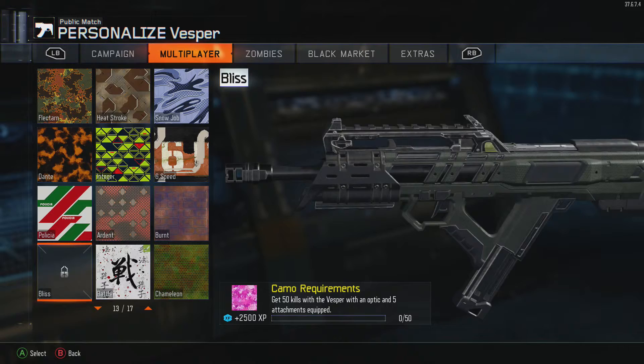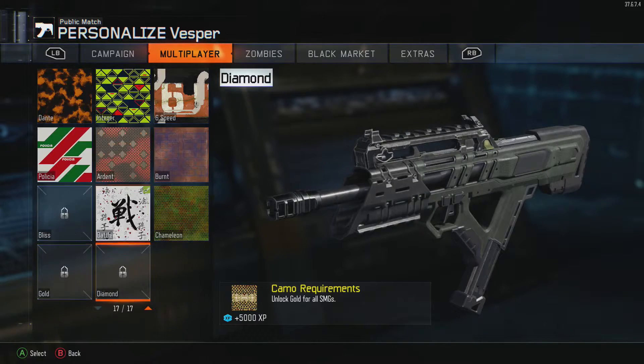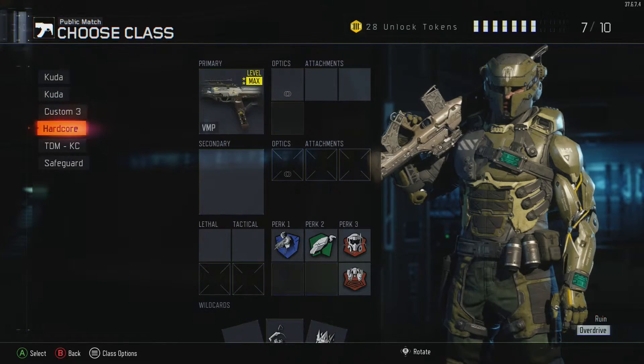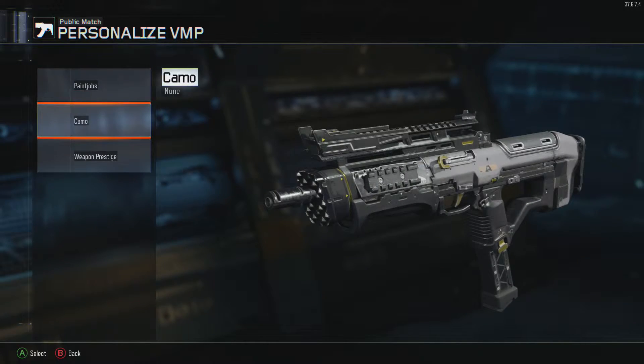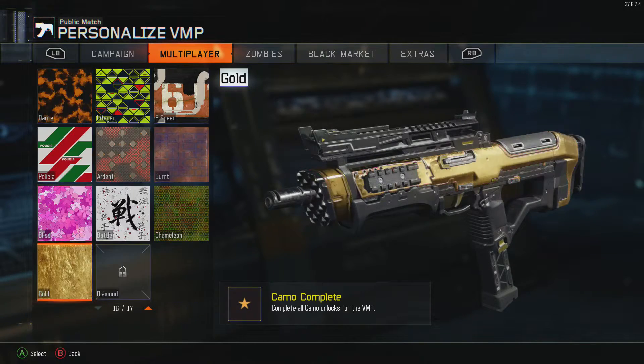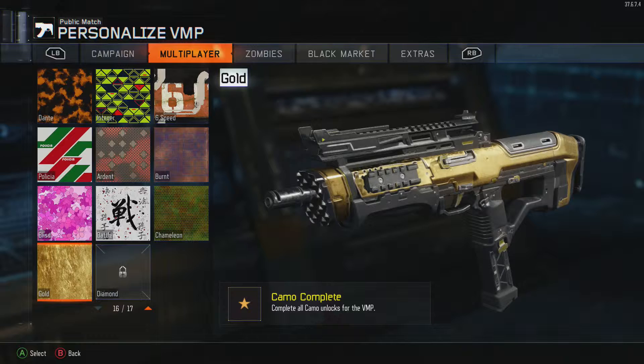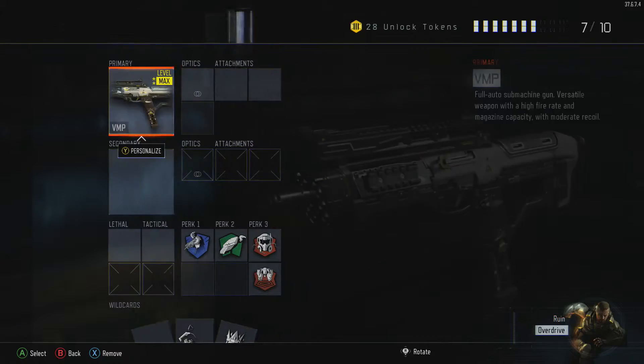Once I go into Prestige 2, I'm going to do the Bliss Camo, get this thing gold. I believe the only two guns that I have gold is the VMP. Of course, the VMP — this is one of the first guns I got gold. Nice little SMG, packs a punch, does a lot of damage. And the Weevil.